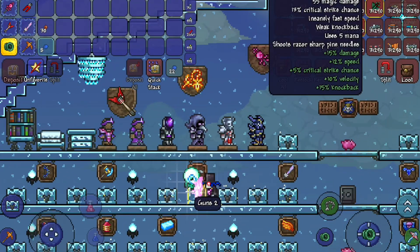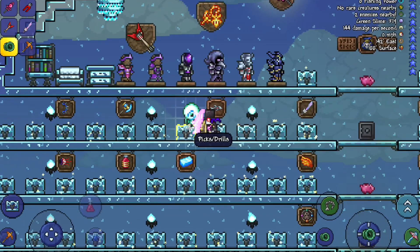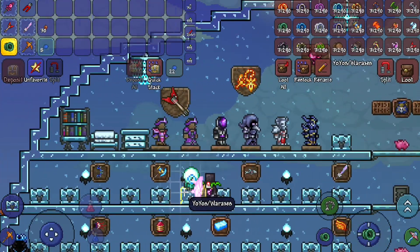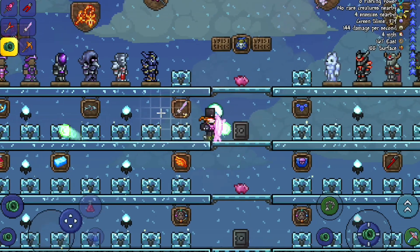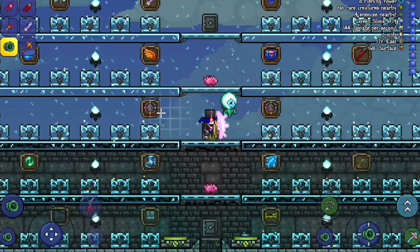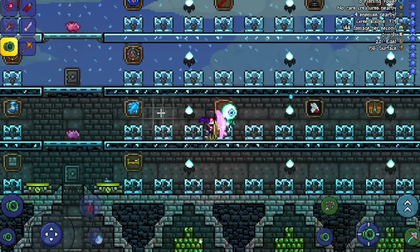We've got the guns here — 31,290 stacks. We've got picks and drills, we've got the yo-yos, war axes — basically I've labeled them with item frames and we've got tons and tons of them. They're all sorted so you guys know where to go to find your items.